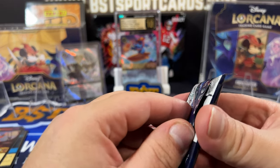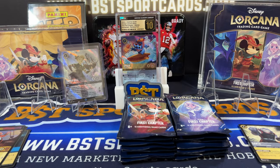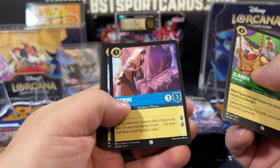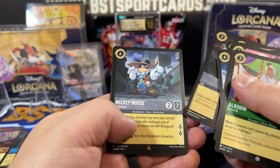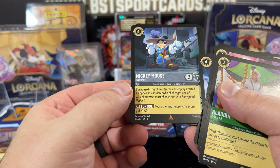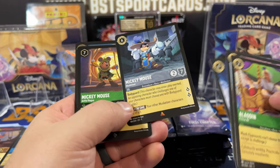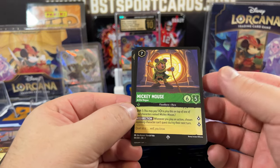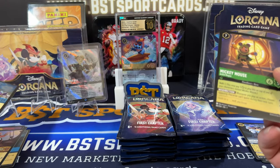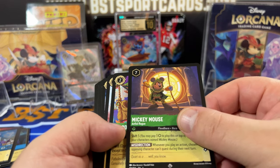One third down, last pack. Aladdin, Jasmine, Elsa Healing Glow, Wardrobe, Simba, Grandma Tella, Cinderella Ransack, Mickey Mouse Musketeer — wow, I actually need this one. Mickey Mouse Artful Rogue — I already have this one — and Merlin. I can't believe I didn't have the Musketeer one. That's kind of weird. That was only a rare.